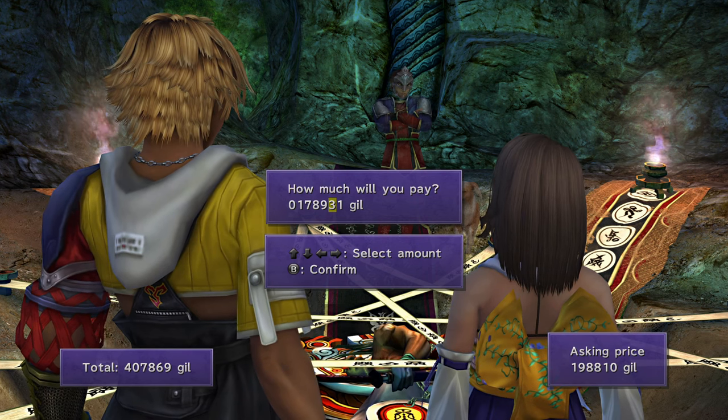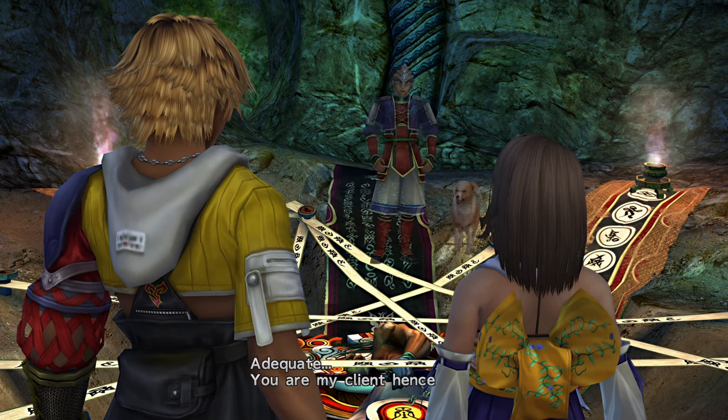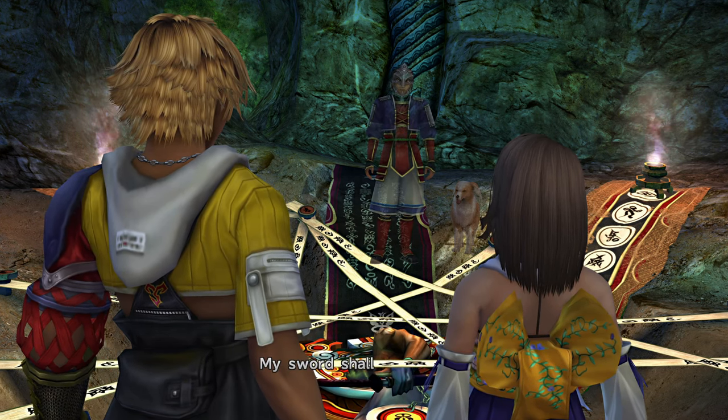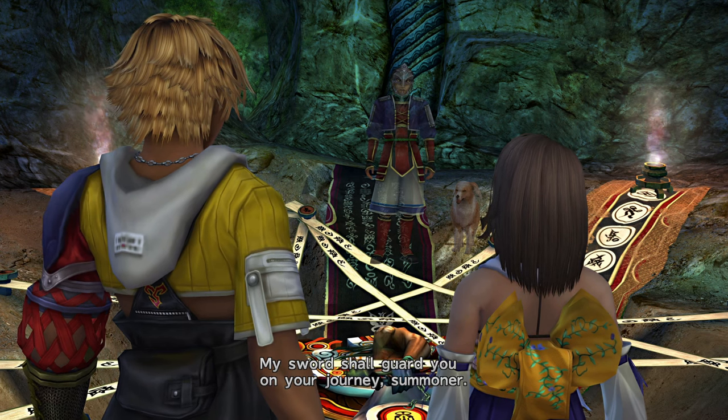Pay the lowest you can for Yojimbo. Do not triple his offer for two Teleport Spheres. For that price, you could get 12 Friend Spheres that will do the same thing.